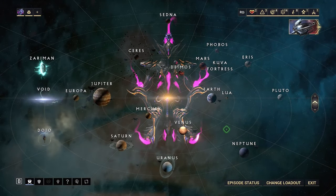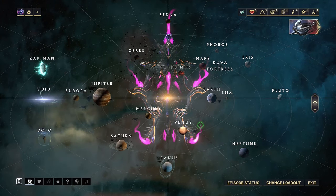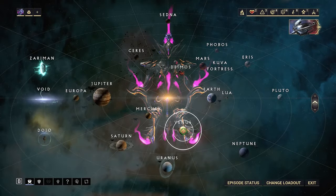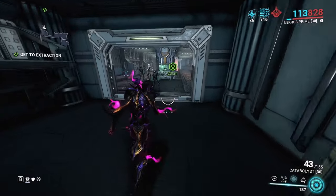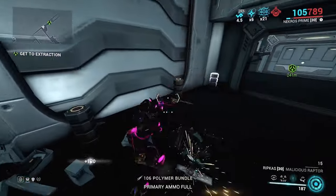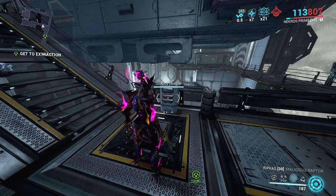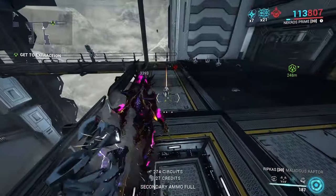The last ingredient you need is 600 circuits. You probably already have them since that's not many at all. If you don't, just do some missions on Venus or Ceres that you haven't completed yet. In those missions you can get circuits from killing enemies, breaking open containers, or from lockboxes which have a 100% chance of dropping circuits.